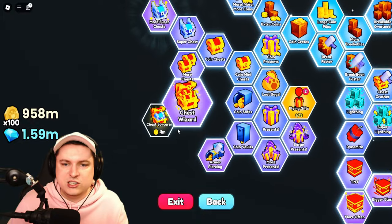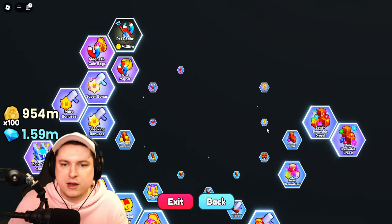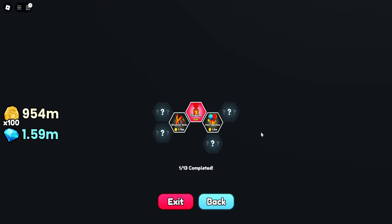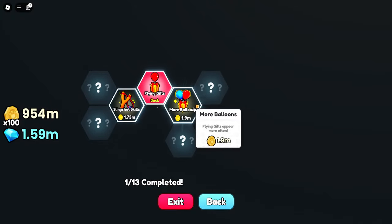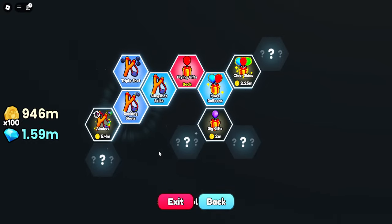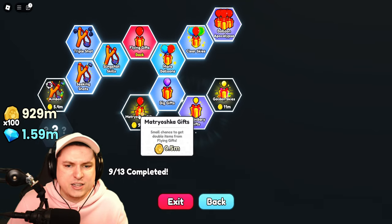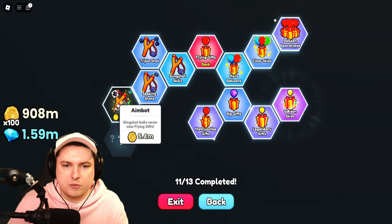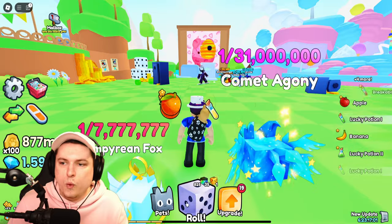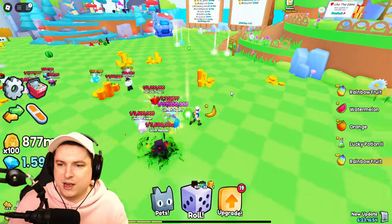We have super chest at 2.5 million, more super chests. Chest wizard gives us a mini chest, then we get more chests spawning in. Flying gifts has a bunch of stuff — more balloons, slingshot skills, triple shots, Balloon Apocalypse, legendary gift, Matryoshka gifts, Golden Sky. There's an Auto Fire option — we're gonna grab that because it's gonna auto-fire on those gifts. It's collecting stuff for me automatically. And the magnet is gonna automatically pick up breakables. Beautiful.